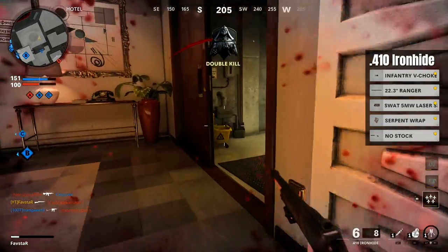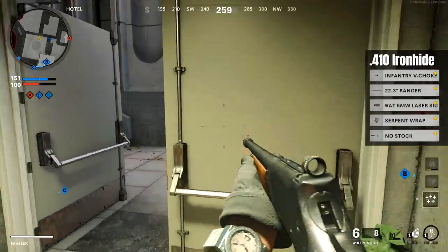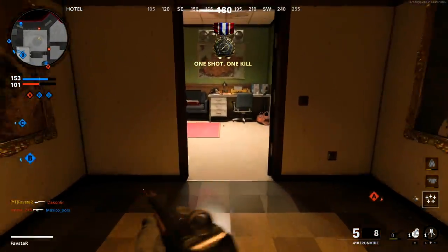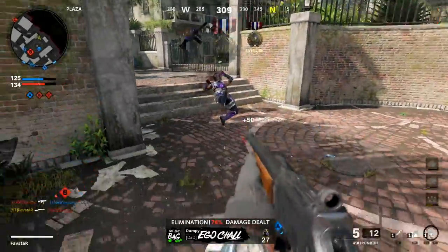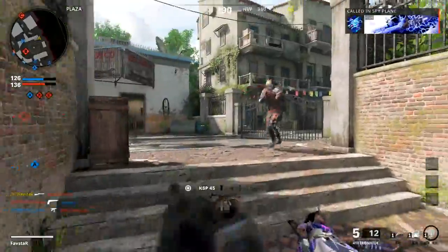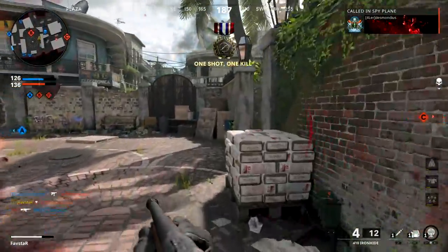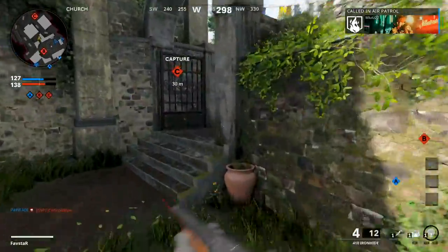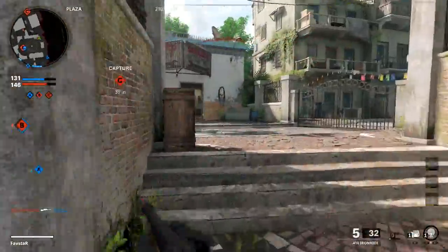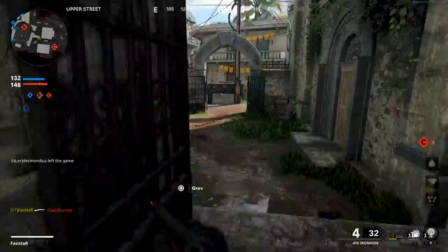That's my build for the 410 Ironhide shotgun — a build designed to reward accuracy and be fully capable of functioning as a primary weapon. Once equipped with the correct attachments, the Ironhide easily becomes one of the most overpowered secondaries in Black Ops Cold War, and with an incredible one-shot kill range of 17 meters, is easily capable of functioning as a primary and creating many rage-inducing moments for the enemy team.